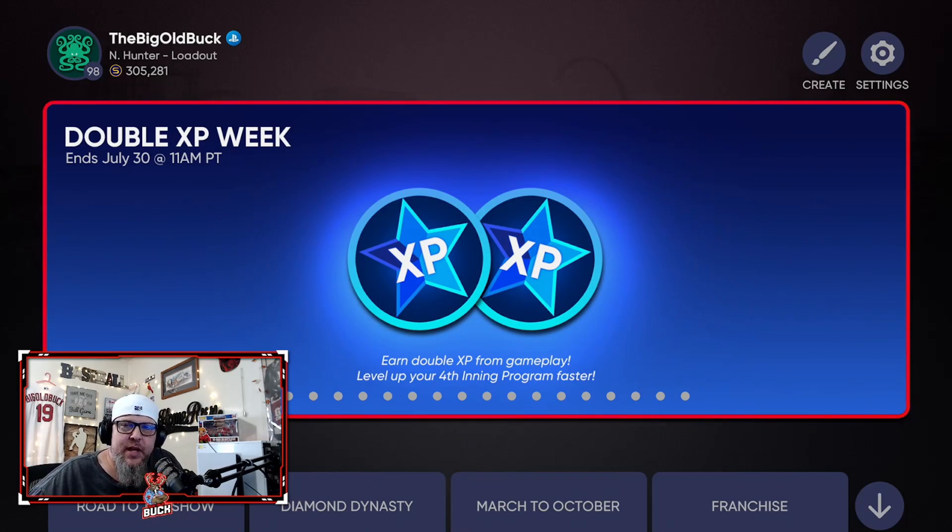It's the start of double XP week. Earn double XP from gameplay to level up your fourth inning program faster. If you haven't gotten to the boss, you definitely want to do this. And if you haven't gotten to the 650,000 level yet to get your 90 overall player chance at Mike Trout, you're definitely going to want to take advantage of this. What you need to know, though, is it's only for XP from gameplay. So if you do a program, get a card, and turn it in for the fourth inning XP, you don't get double XP for that. It's only for gameplay. It's still good, though, and I'm going to show you how.